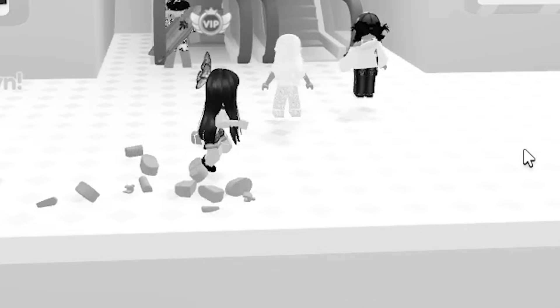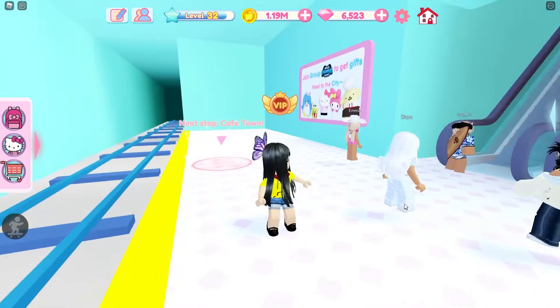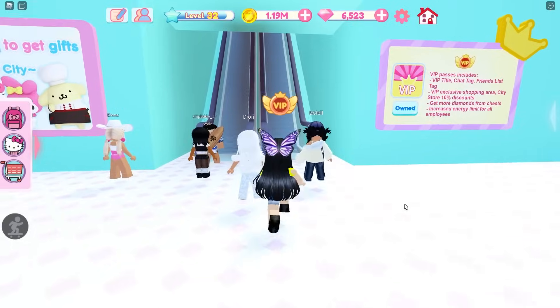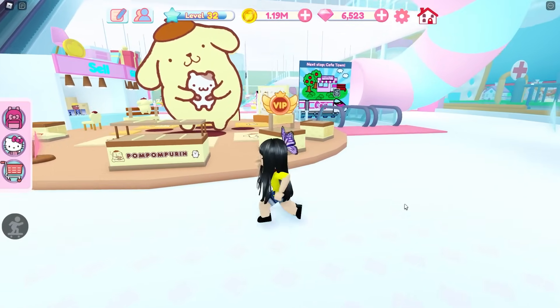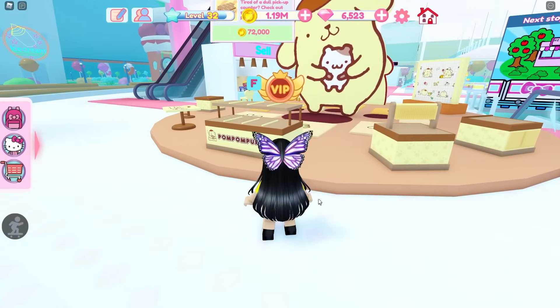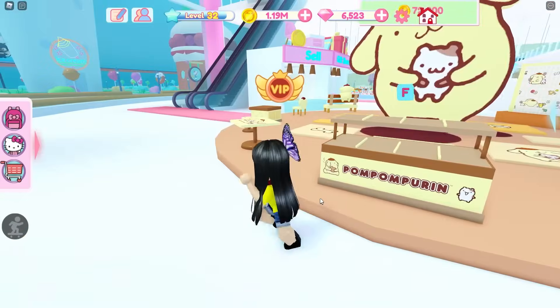So here we are. They put it right above the escalator, so it's like the first thing you see. Look at all these pom-pom pudding furniture.